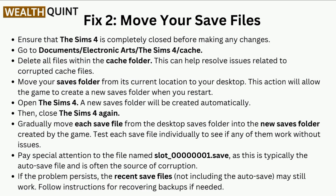Fix 2 is to move your save files. Ensure that the Sims 4 is completely closed before making any changes. Go to Documents > Electronic Arts > The Sims 4 > Cache. Delete all files within the Cache folder, as this can help resolve issues related to corrupted cache files.